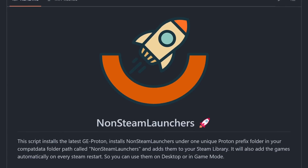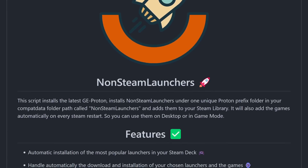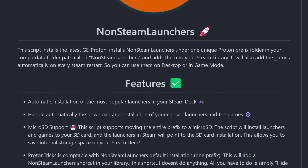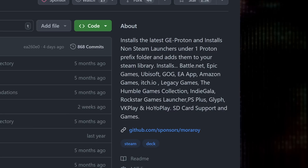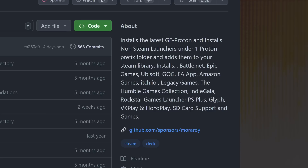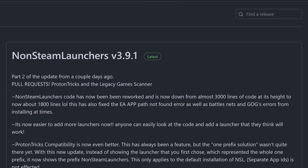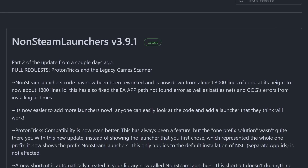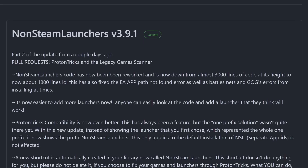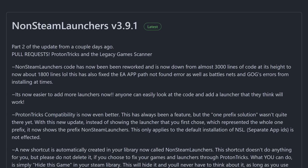Have you heard about non-Steam launchers before? We've talked about it here on the channel once or twice. It's a project that installs the latest GE Proton builds, along with your favorite non-Steam launchers, hence the name. This is pretty neat as it'll not only add the launchers to your Steam Deck, but it will also add them to your Steam library. This project supports Battle.net, Epic Games, GOG, Itch.io, Amazon Games, Ubisoft, and even EA App. They just had an update this week with a number of things reworked and re-implemented. The patch notes boast how they cut the line count from 3,000 lines of code down to just 1,800 - a pretty impressive refactoring. They also talk about how it's now much easier for community members to add new launchers. At this point, we've got three great ways to play games from other launchers on the Steam Deck - I'm wondering what your preferred method is. Sound off in the comments below.